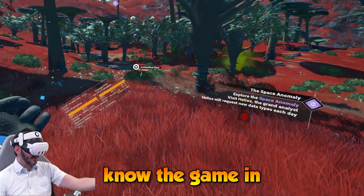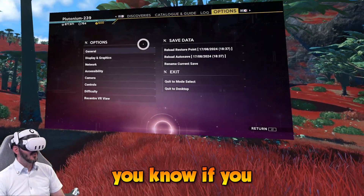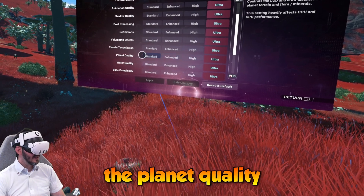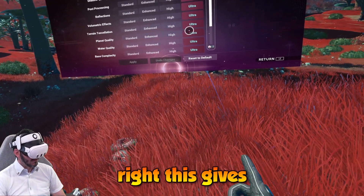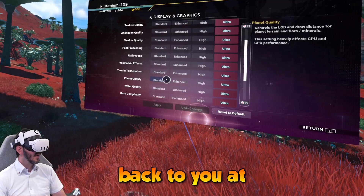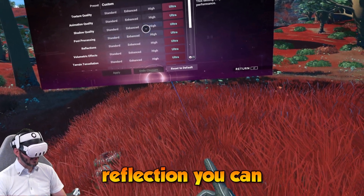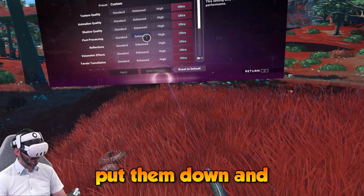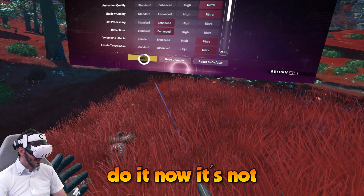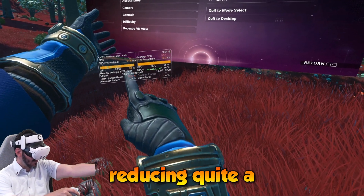The game at all ultra is perfectly playable. However, if you want to really gain in performance, you need to change the planet quality as the main thing — this gives you like 30 FPS back, at least in my test. Then you can play with post-processing and reflection, put them down to enhanced to gain some other FPS. I can see it on the frame time reducing quite a bit.